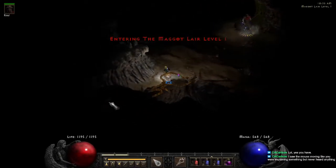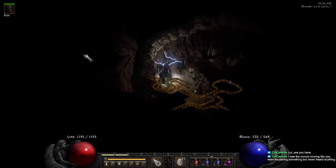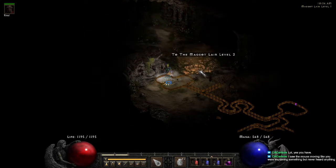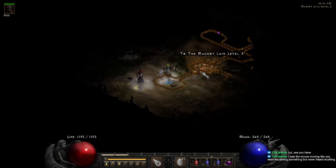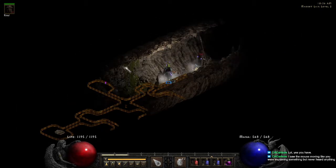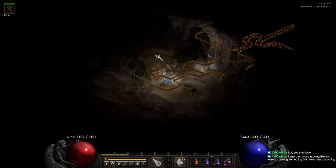For the Maggot Lair, the idea is to go right of the entrance. Here's your entrance facing this way — you want to go right as much as you can. As you can see, here's our level two/level three entrance. Just stick to the right as much as you can for levels one and two. Sometimes you will get a map where you have to go left then it will kind of pop down around, but that's not as often — typically just stick to the right-hand side and you'll hit the exit.